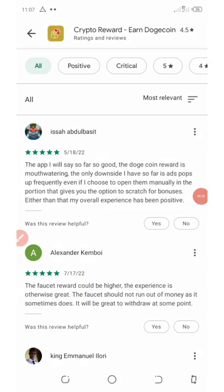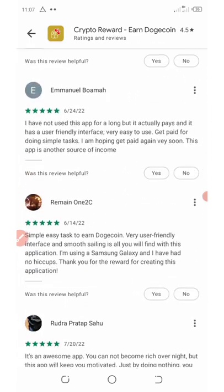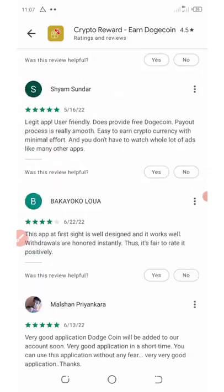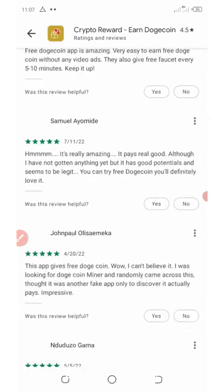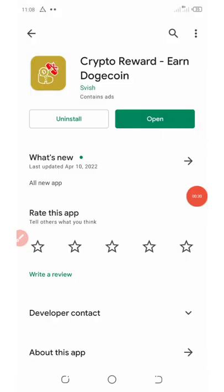If you look on my screen you're going to see a lot of cool reviews about this application. This application is a Dogecoin app which can give you a lot of Dogecoins instantly to your wallet. You can see on the Play Store that this application has good reviews, and that's the reason why I'm making this video today. The name of this application is called Crypto Reward — you earn three Dogecoins from this application. I'm going to show you step by step how to start claiming your free Dogecoins.